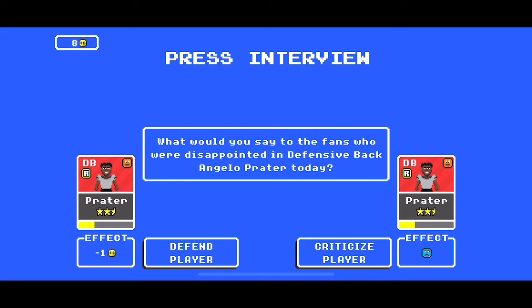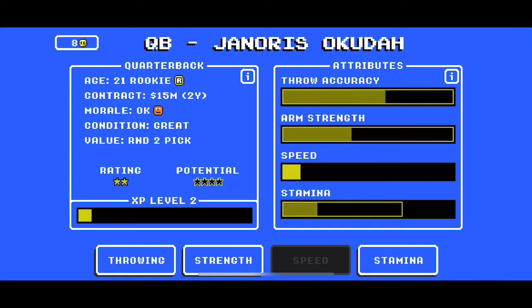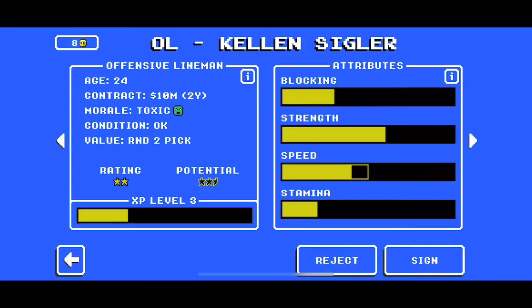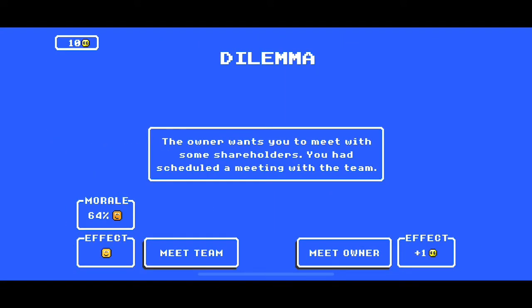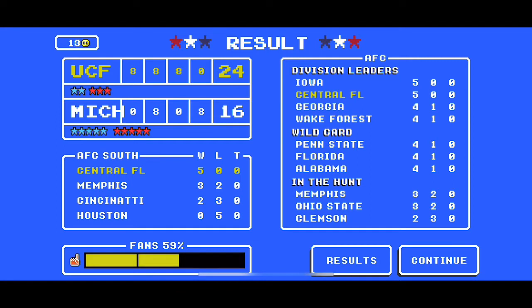Here again, we could defend and spend coaching credits or we can criticize — we'll criticize since he's not on the verge of toxic yet. Fortunately, these wins are going to help us improve our roster and players. Each time they level up, as you saw with that wide receiver, it also helps with their morale. Winning does a lot for your morale and your fans. We're never going to accept any offensive linemen, especially if they're toxic — an offensive lineman is not going to help us in any way. We managed to get through week four undefeated. Finally, a decision where we can gain credits — we're going to take that opportunity, and keep moving with a 5-0 record.